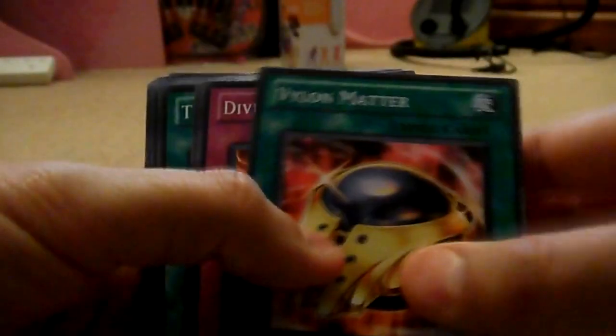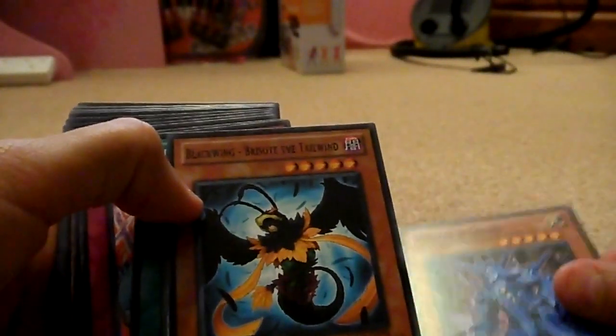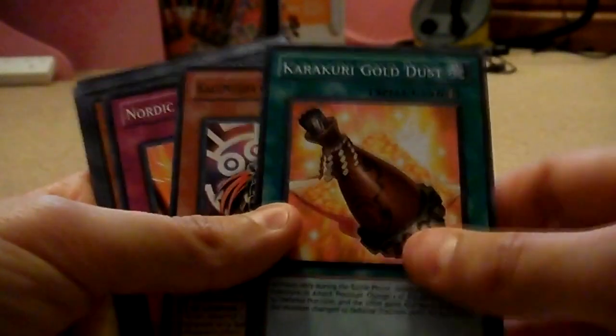It's hard to focus because the lighting isn't that good, but I'll show you what commons I got. I got a Vylon Master, Divine Relic, Yonor, Blackwing, Callum of the Haze, Watchmill, Token Sandi, Worm, Illidan, Blackwing Brissote the Tailwind, Nordic Relic Draper, Token Stampede. I'll just show you the rest.